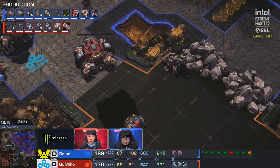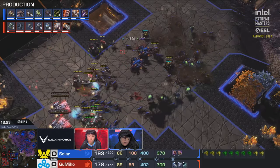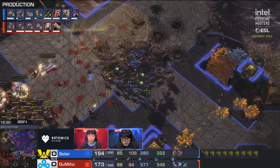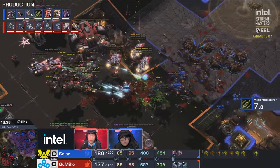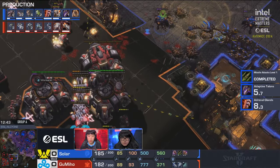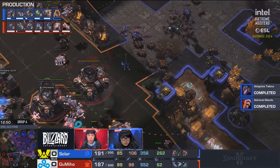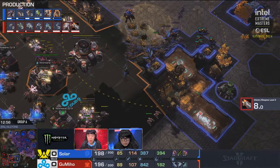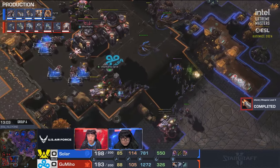Gumiho finally starts the ghost academy. If he can stabilize, those command centers can start dropping MULEs, get some scans going, and get value out of them. This game can certainly still flip, but it's survival mode right now. Banelings and lurkers on the front door — Solar is out for blood. Solar has a big army advantage, but doesn't have a lot of money behind it. Bio is over-stimmed and there are ten-range lurkers with vipers with blinding cloud covering them — so hard to deal with. Gumiho has to come from multiple angles.